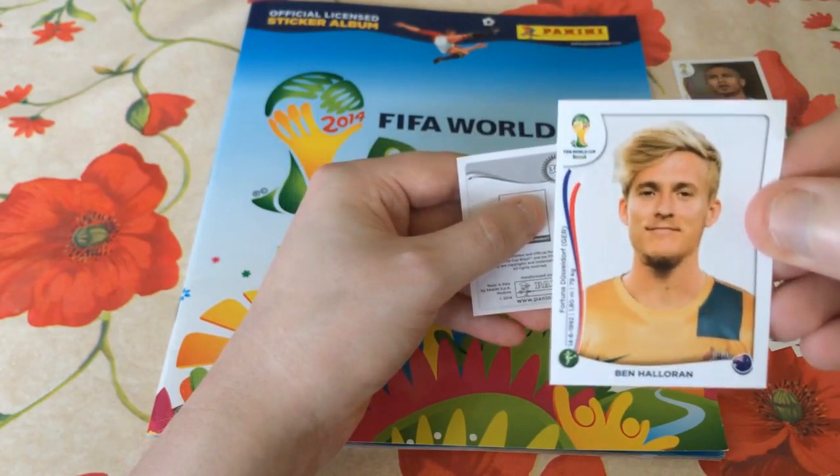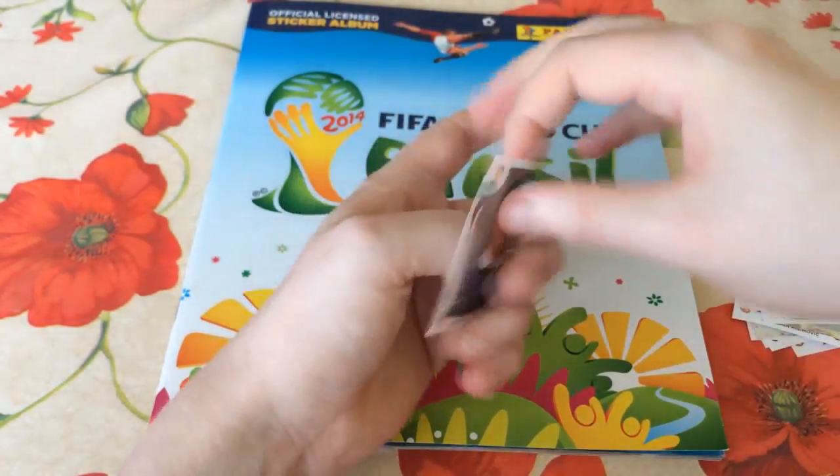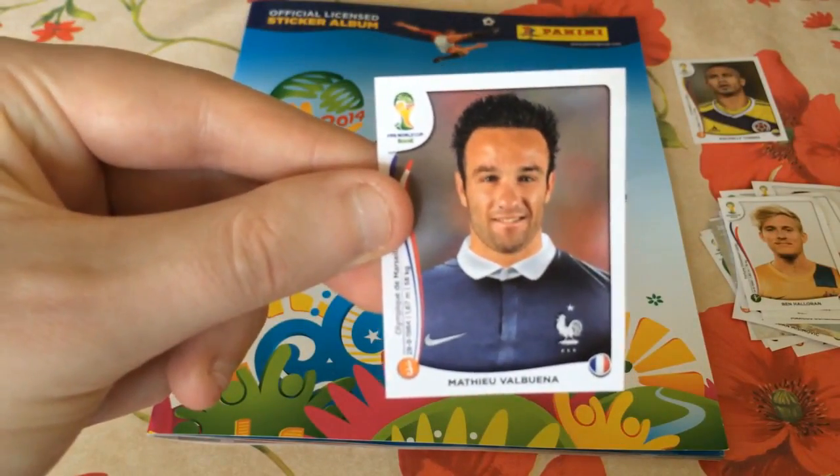Second to last player is Ben Halloran, a striker playing for Australia for Fortuna Dusseldorf in the German league. And the final player of the pack opening is Mathieu Valbuena — another very, very good midfield player, playing of course for Marseille in the French league.